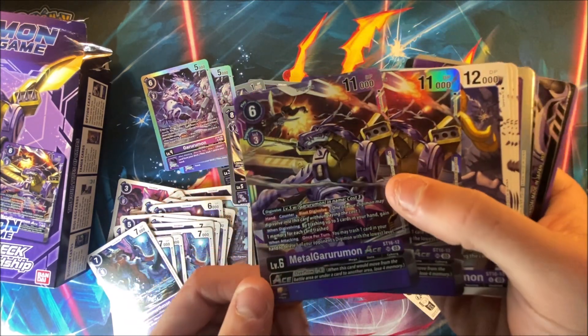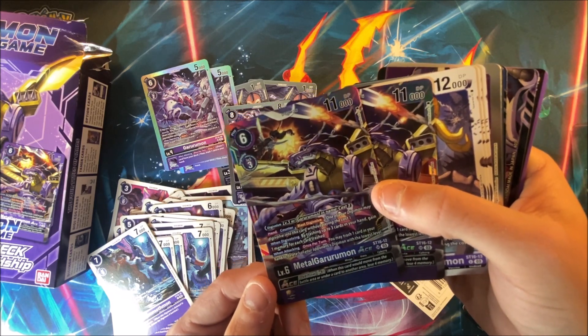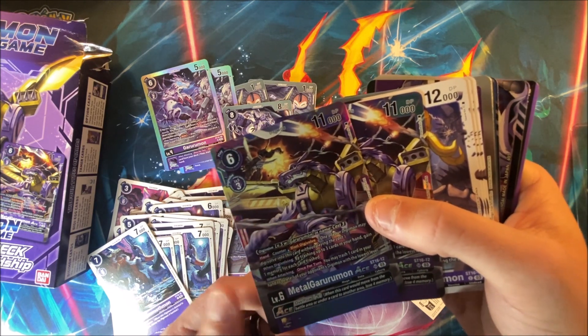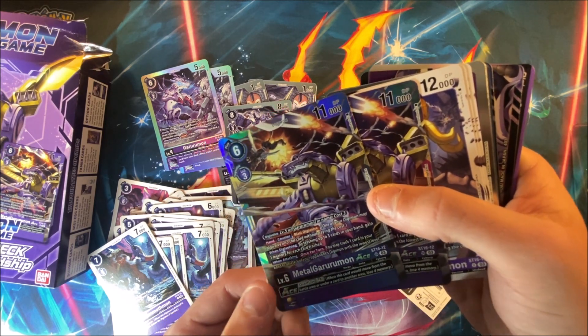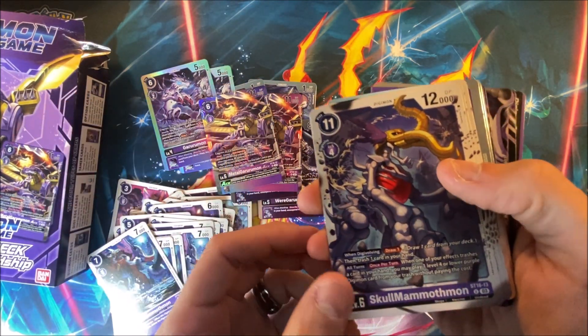And then we got two of the MetalGarurumon ACEs — pretty good card, I would say. Basically, you can evolve pretty easily by trashing with three cards in your hand and gain one memory. So if you get a lot of extra memory, you can elongate your turn a bit. You can trash one card in your hand to delete one of your opponent's Digimon of the lowest level. That's actually kind of nice. So far, from what I've seen, I like this deck a little bit more — but that's just my opinion.